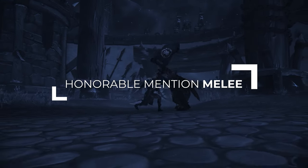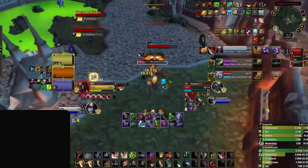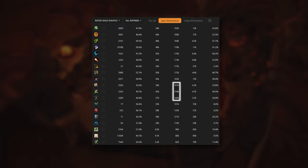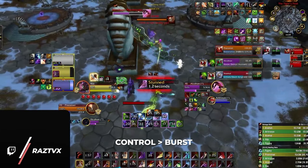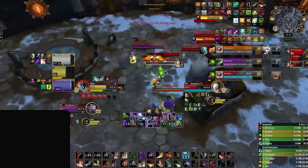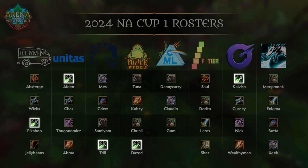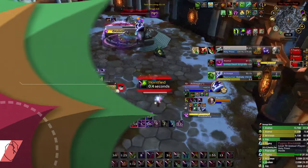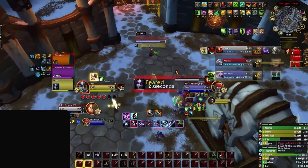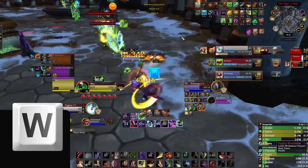We have one more mention for melee, but this one is a wild card. Both Outlaw and Sub Rogue have the potential to carry, but are significantly weaker at lower MMR. Rogues do not carry with damage but instead carry with control — all three rogue specs actually rank the lowest when it comes to damage inside burst windows, because their burst is secondary to control. The damage only feels scary because everyone is locked down. In order to solo carry as a rogue, you really need a good feel of arena and understand how to create win conditions on the back of control.